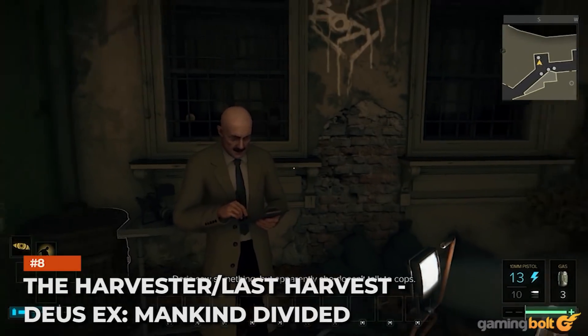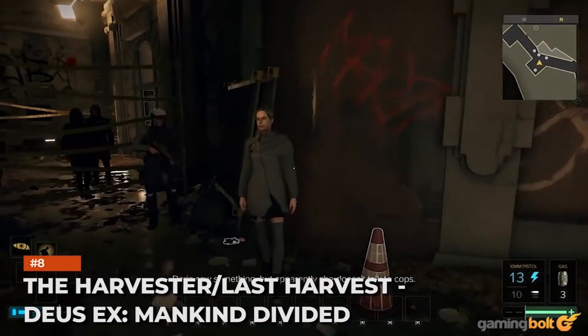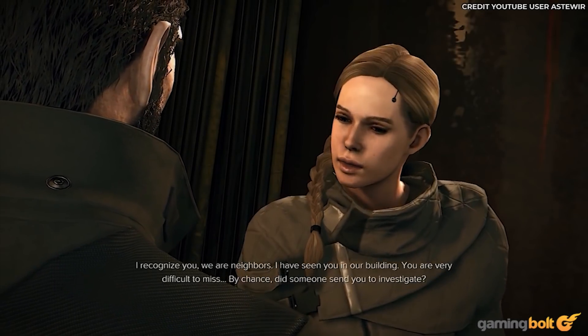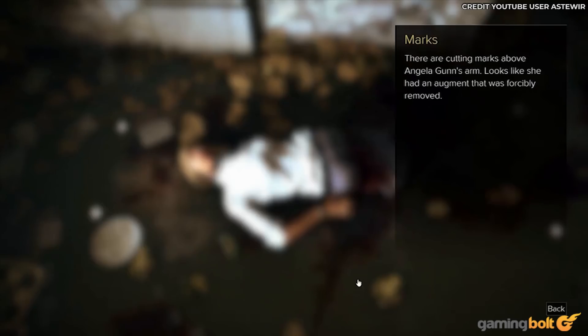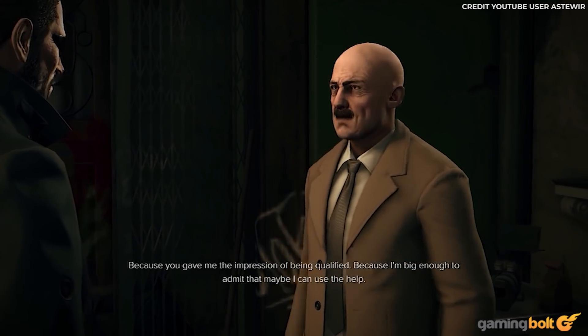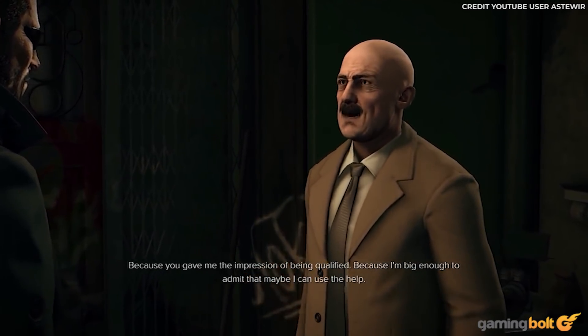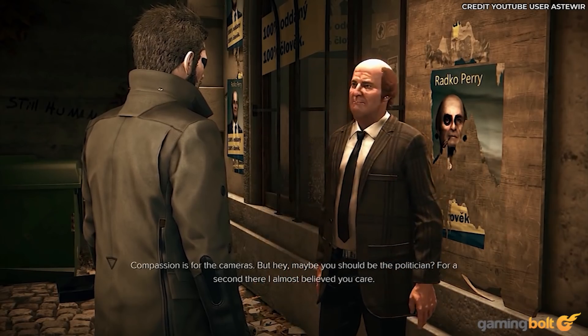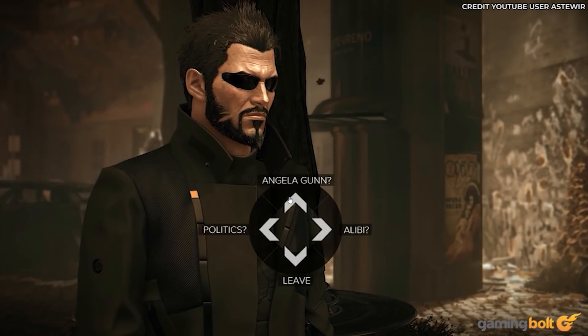The Harvester and Last Harvest — Deus Ex: Mankind Divided. These two side missions see Adam investigating a murder. The first involves inspecting the crime scene and gathering clues, conversing extensively with Detective Carl Montag, looking for evidence, locating different notes, and even questioning any civilians nearby. Complete all of this, and the Last Harvest becomes available, wherein you nab the killer.